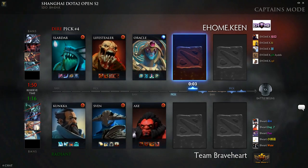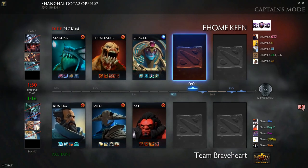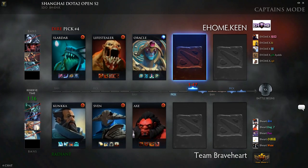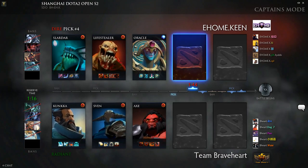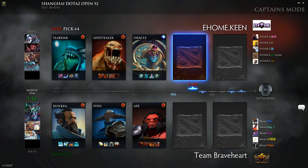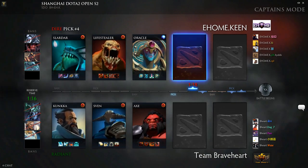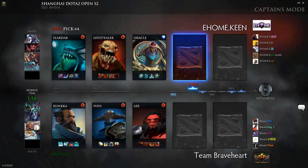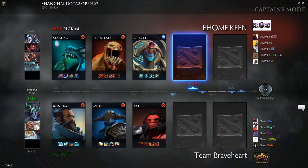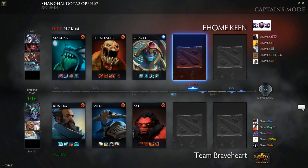I should just have the hero pool open on my second monitor and then I could give you better answers. At least you can do that. We don't need to do that, it's all good. But I feel like we've seen a lot of Axes go straight for the Iron Talon juggle and then afterwards pick up a Vanguard and then start taking on the Ancients really rapidly. Do you like that route for Axe this game or do you kind of like sticking him in the lane against the Lifestealer?